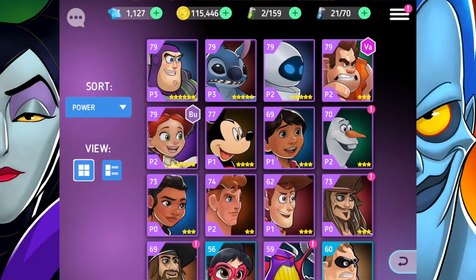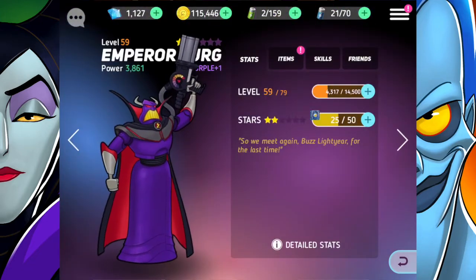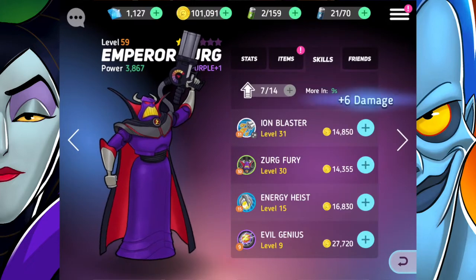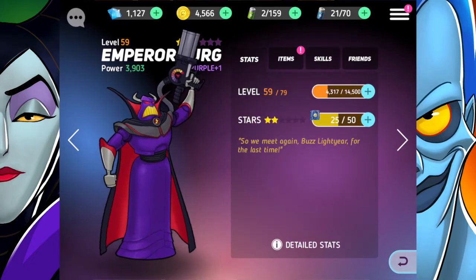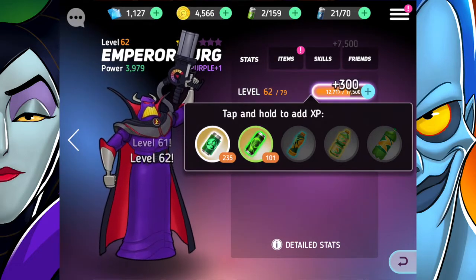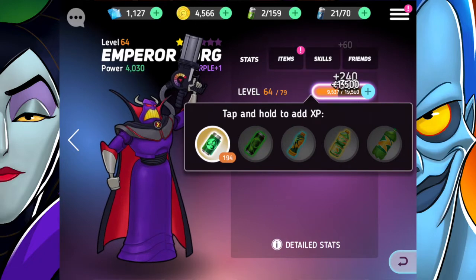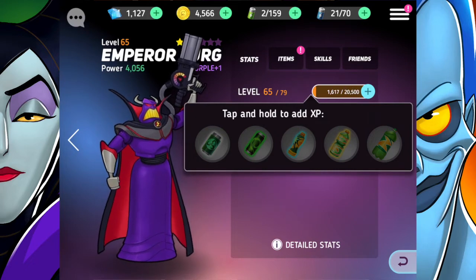They said to do some work with Judy, but I think I'm going to do some work with Zerg. His Ion Blast skill here is fantastic damage — let's go ahead and work on that. We'll give him a little bit of canisters — he's at 62. I don't know if we'll get him to 65, but it'll be close. 65 — yes! I've used all my XP though. I really need to do some more work on Zerg.